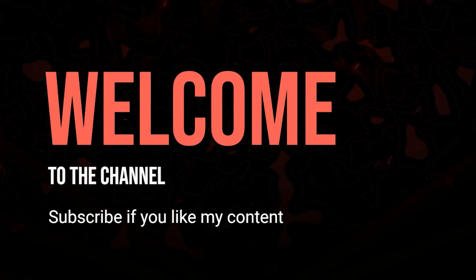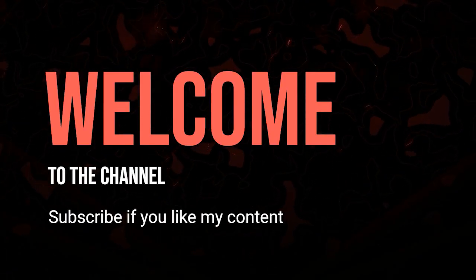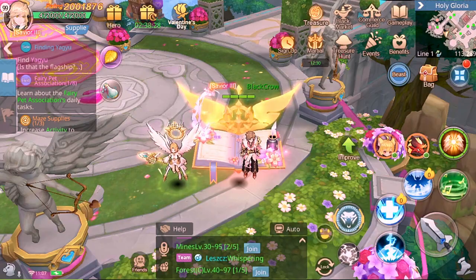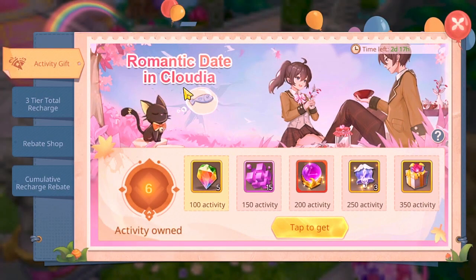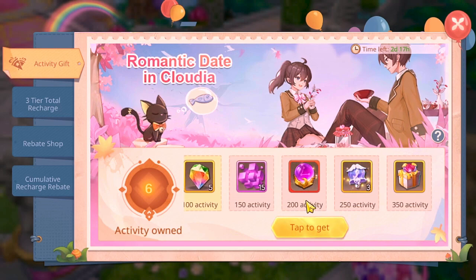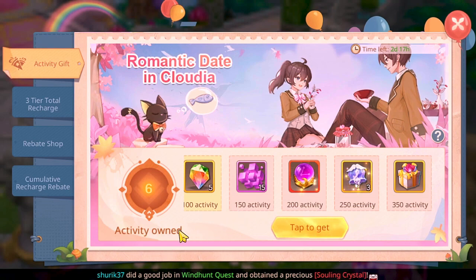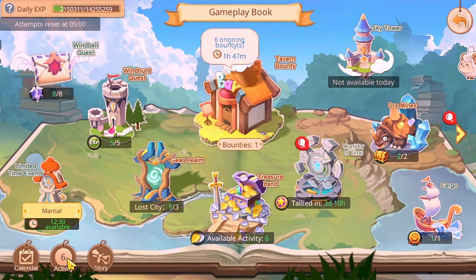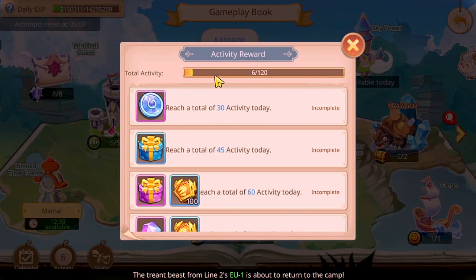We will be talking about the Valentine's Day event. This event comes with four different tabs. The first one is related to the Activity Gift. You won't be doing any special events — just your normal daily events, collecting activity. Tap to collect, and the more you collect, these ones will be counted towards the event.